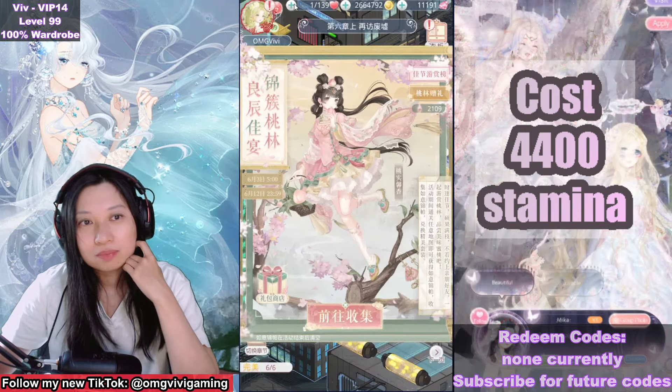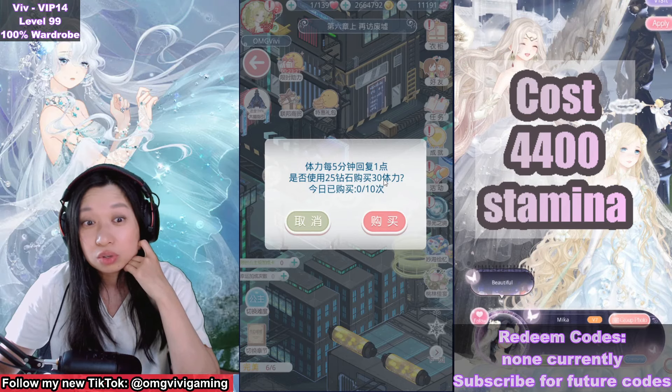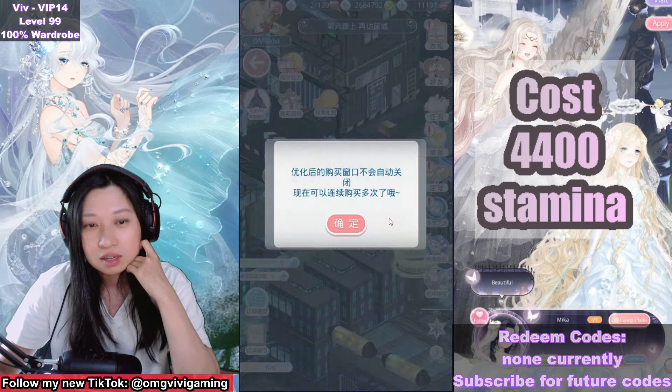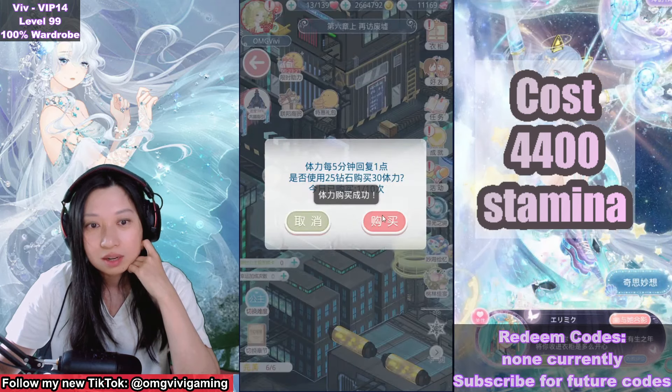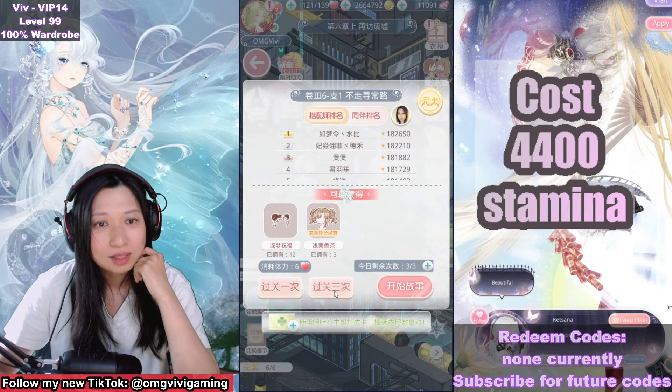Let's do the purchasing stamina through gems. 25 gems is going to give you 30 stamina, and there's a limit of 10. That cost me 100 diamonds right there.